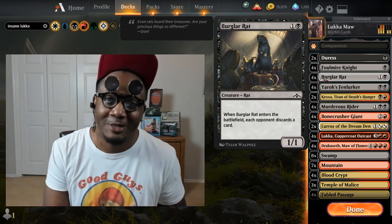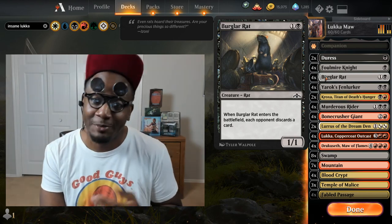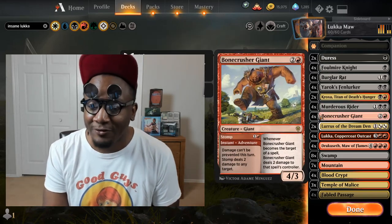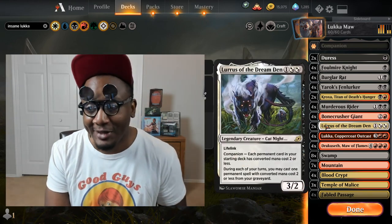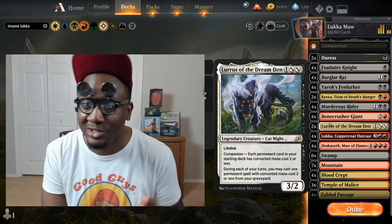I know people still laugh when they see Burglar Rat in competitive decks, but Burglar Rat puts in work. Four Yorok's Fenlurker, two Croxa, four Murderous Rider, four Bonecrusher Giant, two Lures. Lures catches them off guard because usually Lures is the companion of any deck he's in, but he's not the companion here — he works really good in this deck.